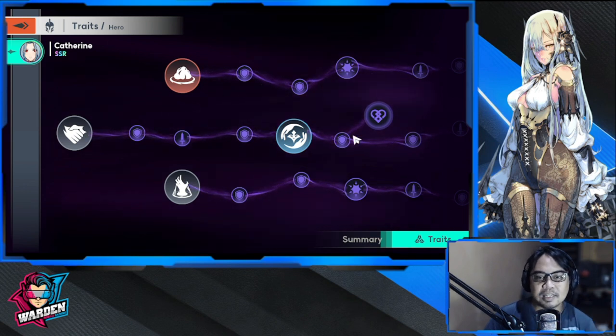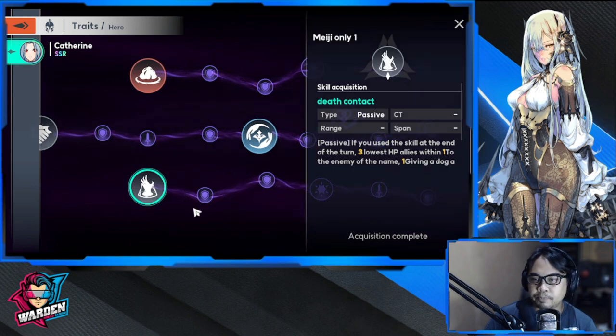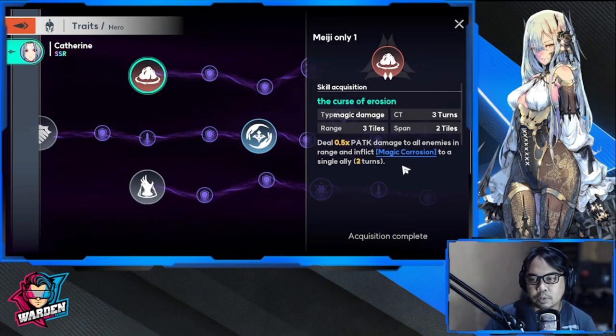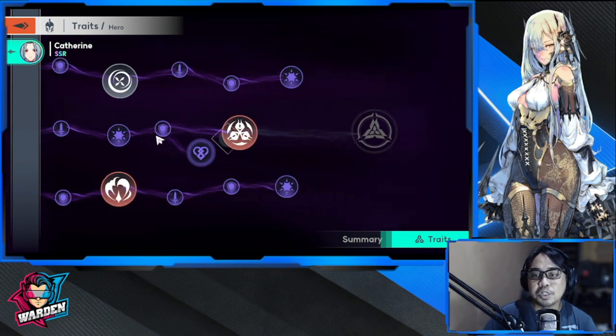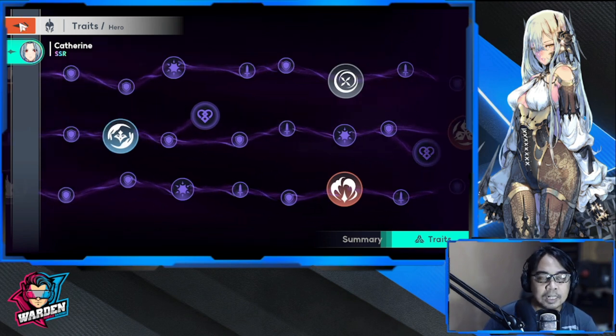She has a heal and silence as well — she has a lot of tricks up her sleeve. The skill tree you're going to be choosing for her is the magic erosion one, which gives magic defense negative 30. She has a lot of debuffs and the summons are very, very good. Let's go over her trial and see if we can clear it.